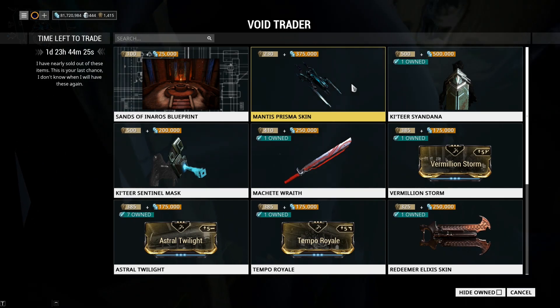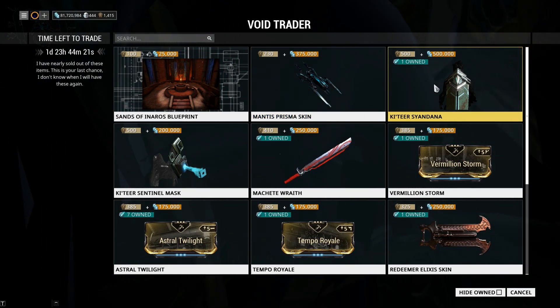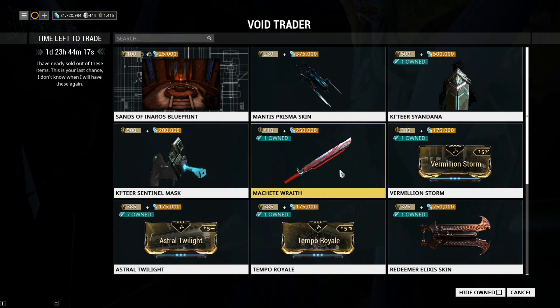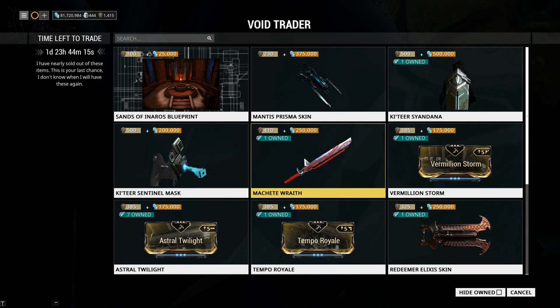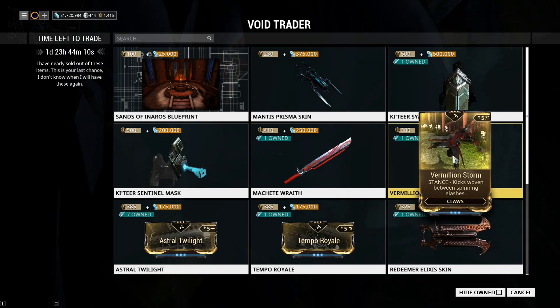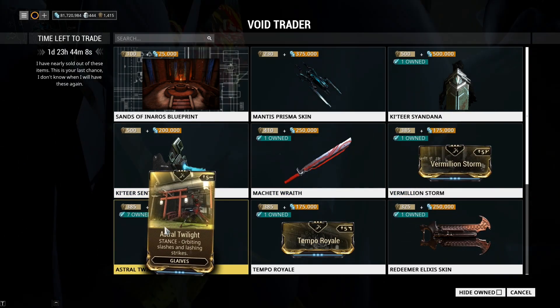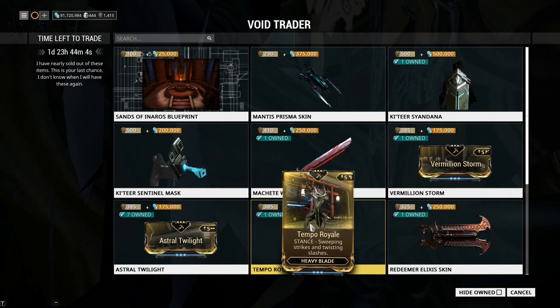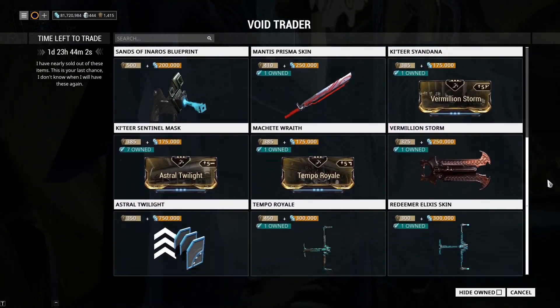He also has the Mantis Prisma skin, the Katia Sandana, the Katia Sentinel mask, and the Machete Wraith — though at 400 Dukats that's still too much. Vermilion Storm is for the claws, Astral Twilight is for the glaive, and Temple Royale is for the heavy blade — the last three being stances.